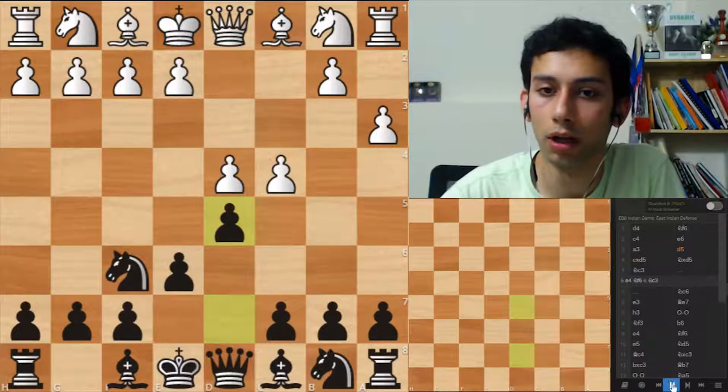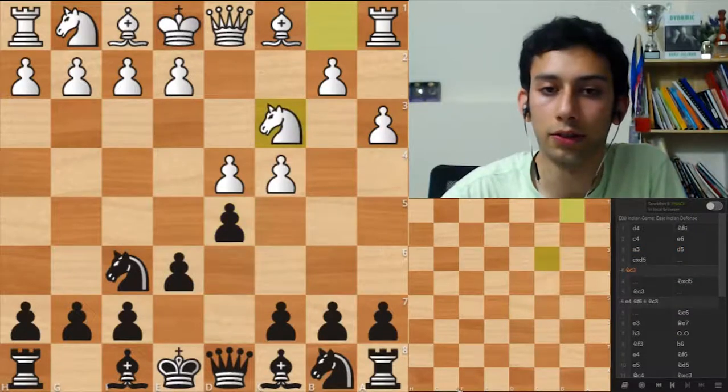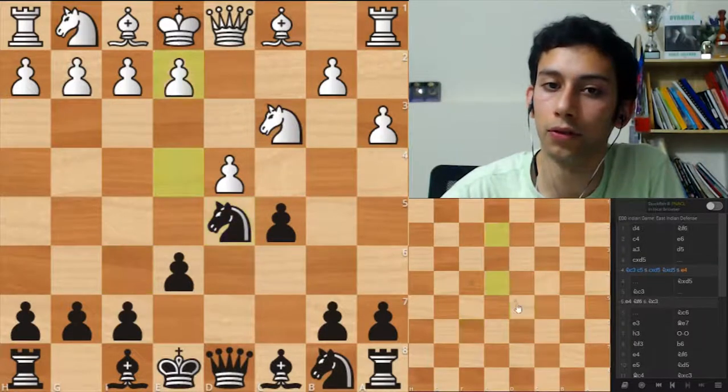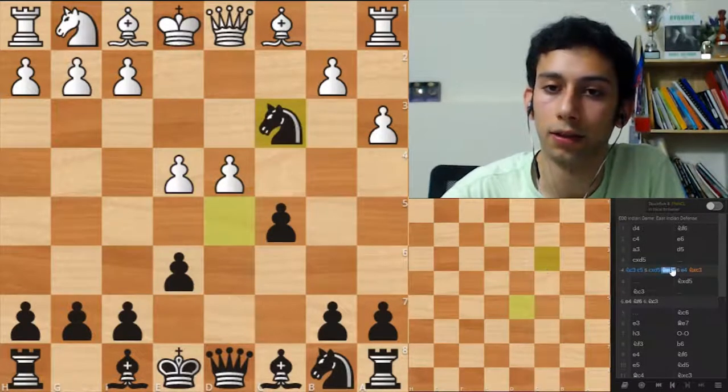Just to quickly show — had he played Nc3 here, let's say a random move, bishop e7 or c5, and he takes, now you can take with the knight, because after e4 you have Nxc3, and you don't lose time.